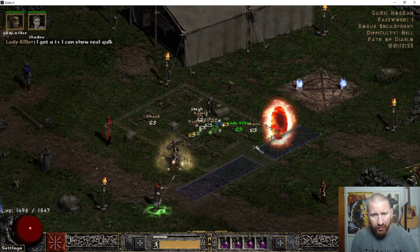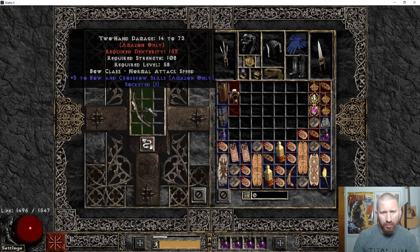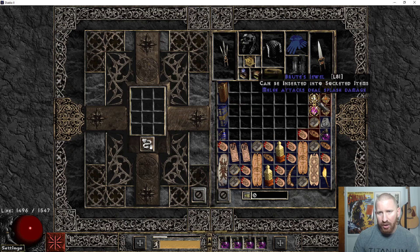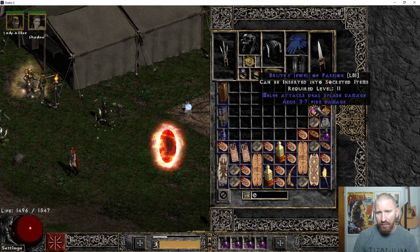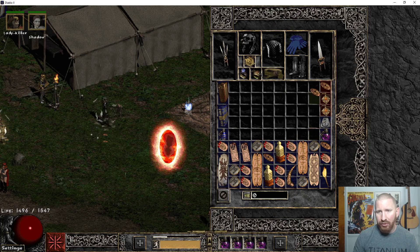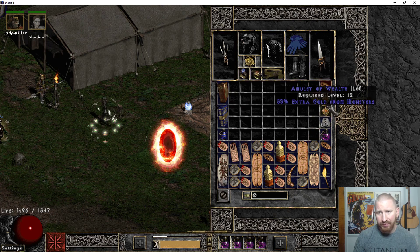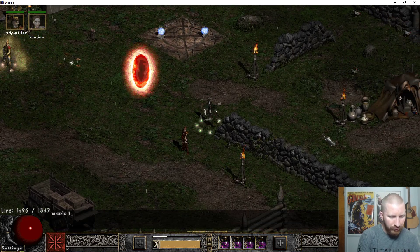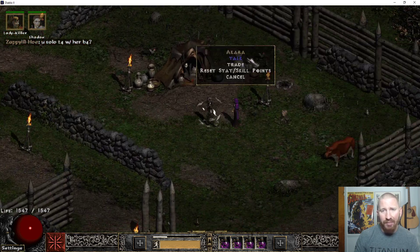We got a T1. I'm going to cube socket this thing real quick — one socket, piece of shit. So we're going to run T1, or at least some of it, just to showcase his character. Now T1 actually has a decent amount of Light Immunes. Fortunately, I think in general they're the weaker enemies, so it's not that big of a deal. His character — she can do it all, man. I'm pretty sure she can solo all the maps, but T3 can kind of be annoying is all.